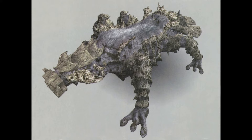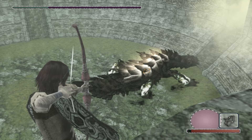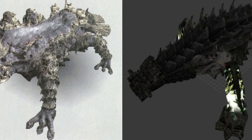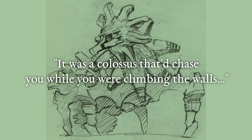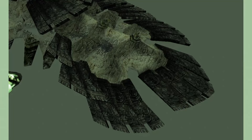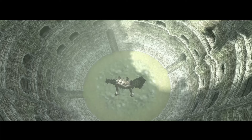Fumito Ueda briefly mentioned Yumura A during an interview about the eighth colossus, saying 'There was actually another colossus of a similar type.' Being a gecko, Yumura A was similar to the eighth colossus. Although unlike Kurumori, the upper part of its body was covered in fur and its legs were armored. Ueda talked about Yumura A's strategy: it was a colossus that would chase you while you were climbing up the walls, and the strategy to defeat it was to grab onto its back with a backwards jump. Instead of dropping it to the ground, Wanda would need to lure it up the wall and jump onto its back, killing it by stabbing the sigil.